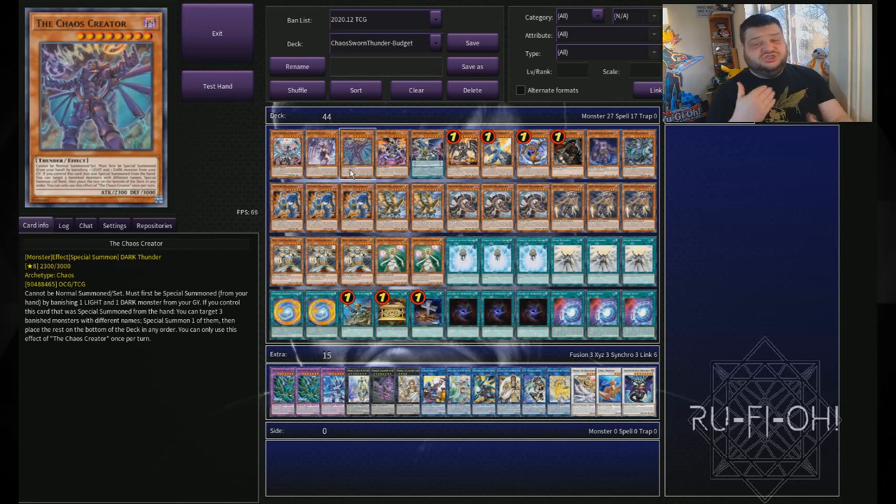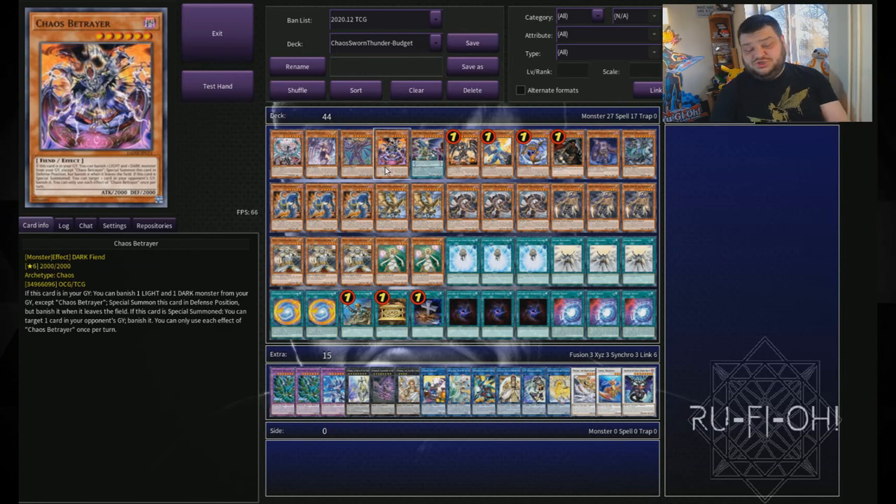We then move on to Chaos Creator - another card that just keeps stuff looping around. That is really what you intend to do with this deck: just keep generating resources and building up into your link play, setting up impossible to break boards. With that in mind, you could play something like Borrelsword Savage to help make those unbreakable boards. We've also got Chaos Betrayer - a really, really good card. Jesse Cotton played it a little while ago in one of his chaos lists. With stuff like Malicious being level six, you can overlay them into Beatrice, or combine it with Plague Spreader to make easy level eight synchros. It also gives you a little bit of graveyard control.